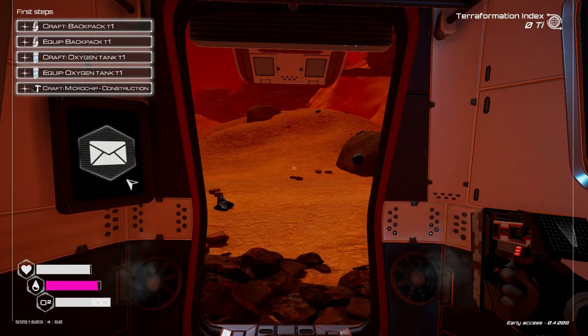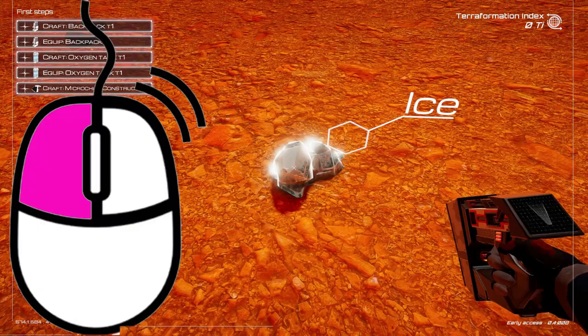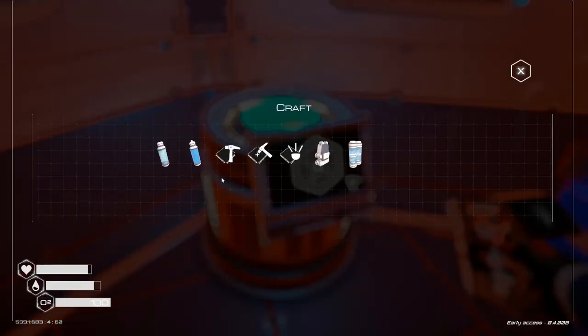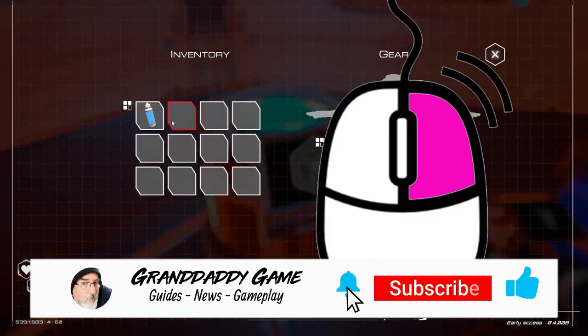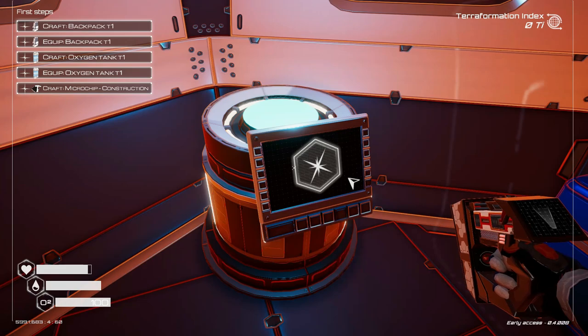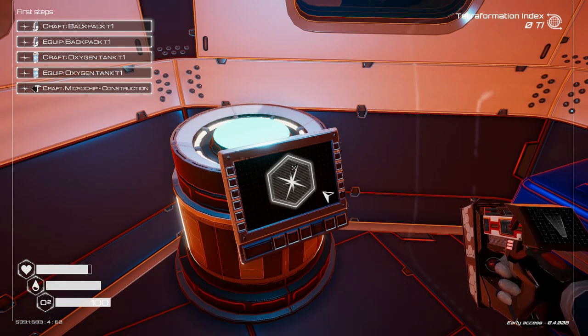Water is our next stat and it ticks faster than the food bar, so it's important to keep an eye on it. Luckily there's enough ice lying around to keep your thirst quenched. Use your multi-tool to left click on a piece of ice to pick it up, then using your crafting station craft yourself a water bottle. To drink, just right click the water bottle in your inventory. Bottles of water and oxygen canisters fill each bar completely.